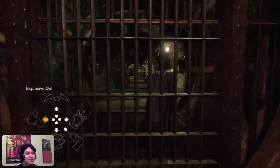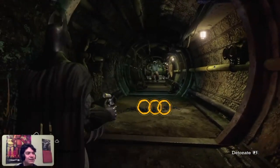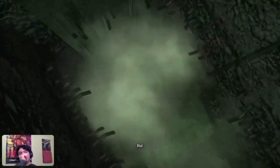Now that we're finally out of the lair, we get trapped - so it's time for plan B. We have to blow up the floor once Killer Croc is on it in order to escape in peace without getting eaten again. Barely got that one in time.